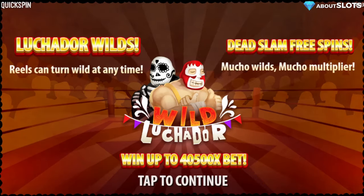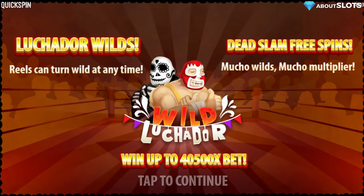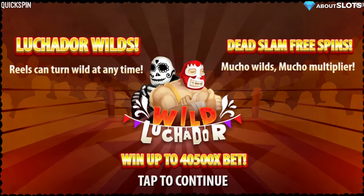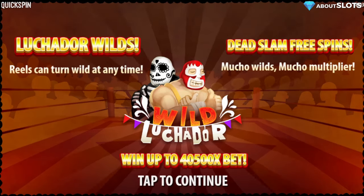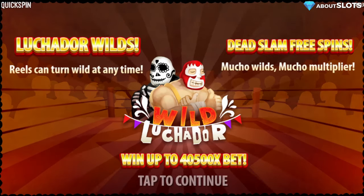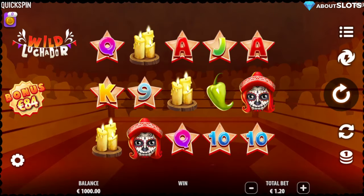Ladies and gentlemen, welcome to the east coast of Mexico — where I am not sitting — but welcome anyway. It's Lookador Wilds by Quickspin. Reels can go wild at any time: mucho wilds, mucho multiplier — that's the name of the game. The max bet is 40,500 times your bet. That's insane — mucho insane, or whatever. It has a bonus buy feature, premium symbols, and some low-paying symbols.